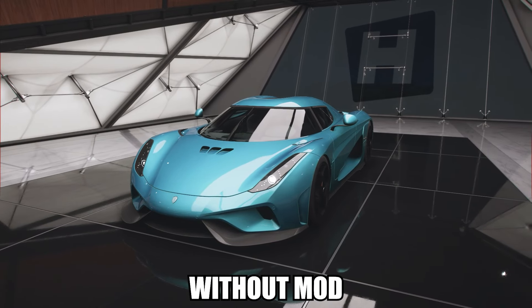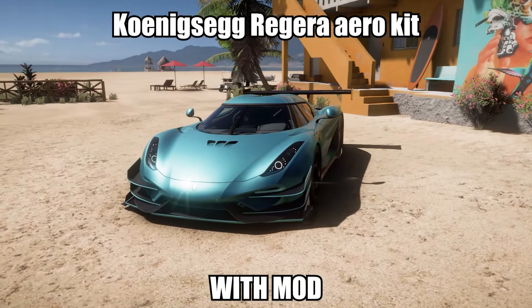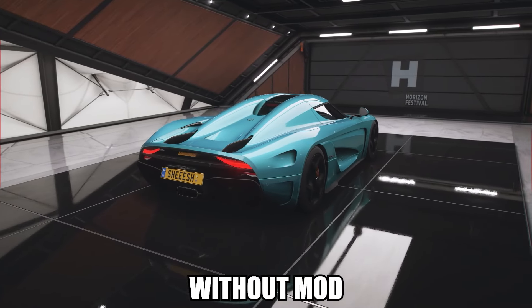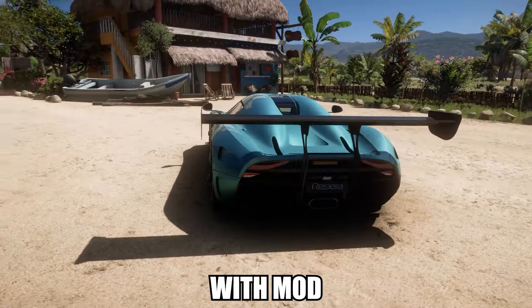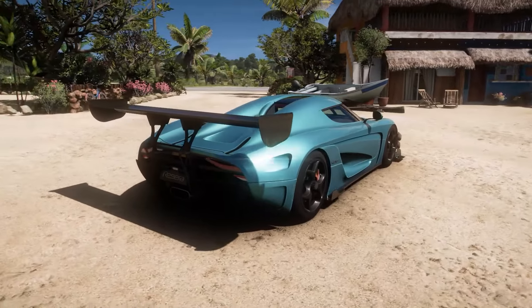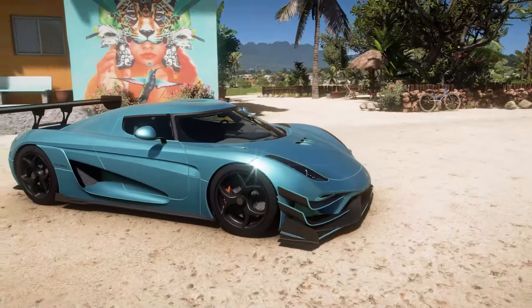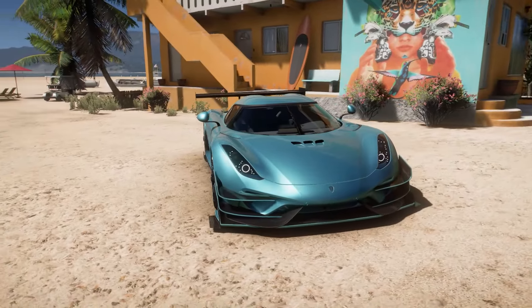The next pretty cool looking visual mod is the Koenigsegg Regera Aero body kit. The body kit is really simple — it adds a new front bumper together with a front splitter and canards, a new side skirt, and a big wing. The Regera with the Aero kit looks much more aggressive than with the vanilla body kit, and I just love it.